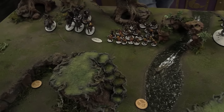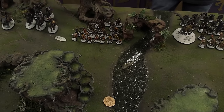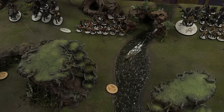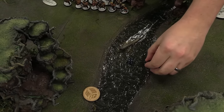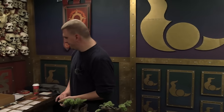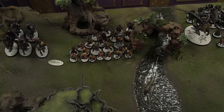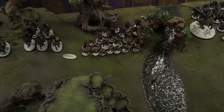The Chosen need to roll on the Eye of the Gods Table right now. Being Undivided they get two dice and pick the result. They take the six — which is Unearthly Reflexes, giving plus one to charge rolls. Last time Kendrick played he got a Daemon Prince in round one. Since the Chosen are Undivided, they'll be rolling on the table several times — every time they help take an objective or kill characters and monsters.